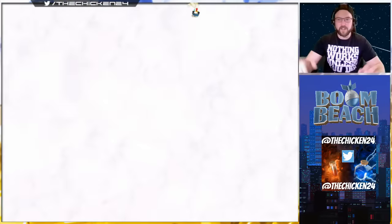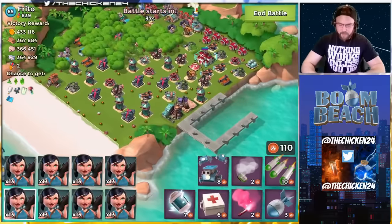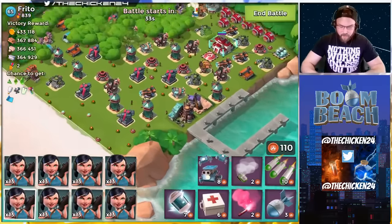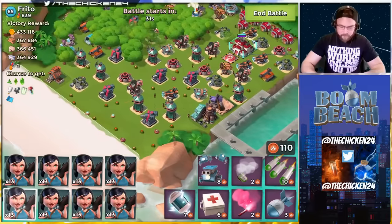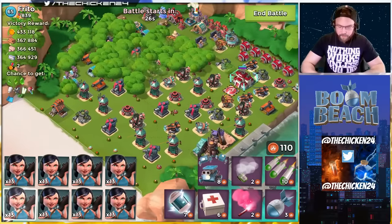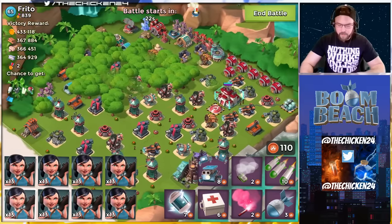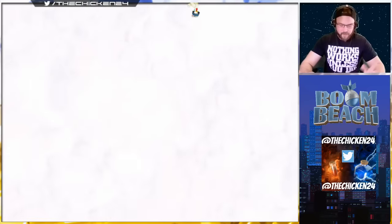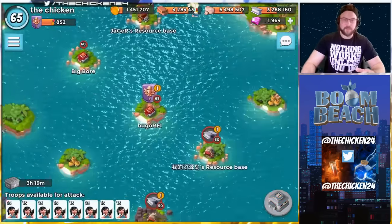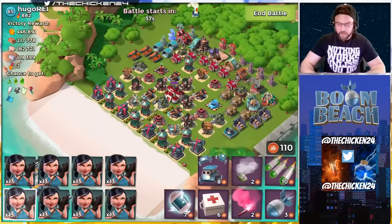Alright, we'll just attack Frito blind — no looking, no scouting. Okay: boosted ice with shield Janna at the back of the base, that's what I want to check on. This would be a good base for trying out the reverse zooka, but there's no way I feel comfortable doing that with the reverse zooka — there's too much of a walk, too many mines, too much ice. This other one looks better.